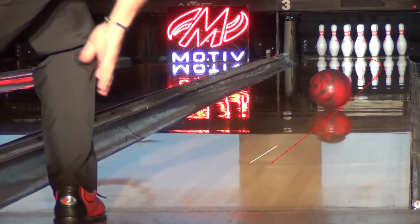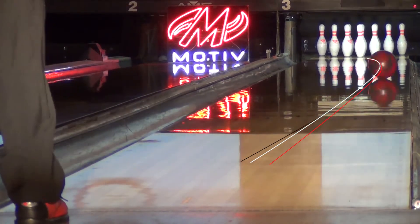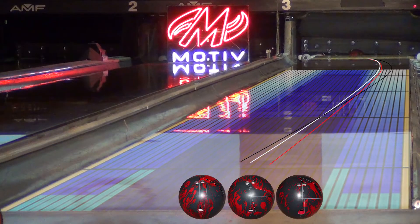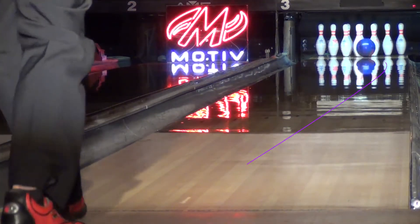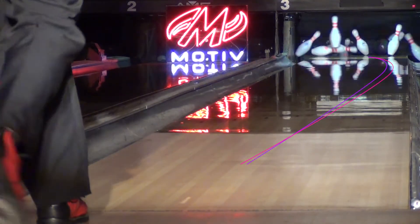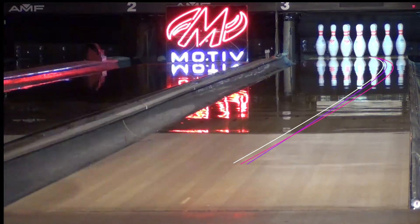In this comparison, you can see the difference in shape and total hook created by the three different layouts. On the house shot, the SS fits right between Shock and United Revolt. The Chronic needs a bit more room since it is more angular off of friction.